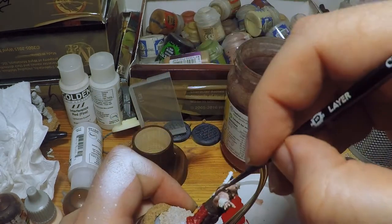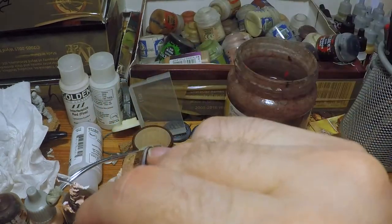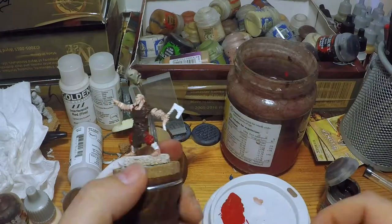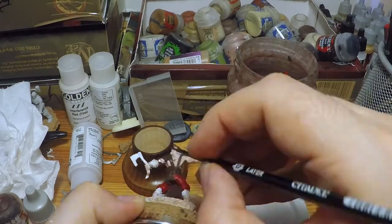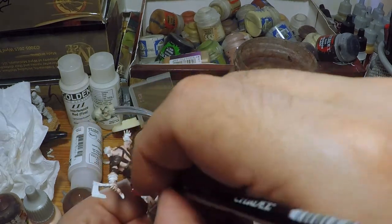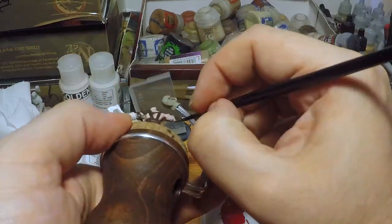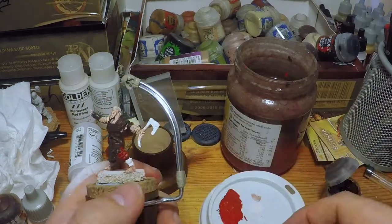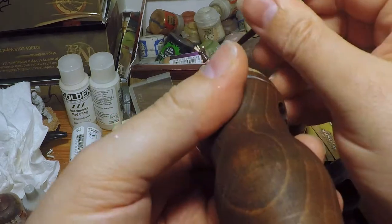I've seen a lot of people do lighter aprons and greys, but I wanted quite a grim look to my Ox. There's a lot of leather to go on this model. On top of the Dryad Bark, I then put a very thin coat of Mournfang Brown, again by Games Workshop, which you have to thin down quite a lot at this stage.